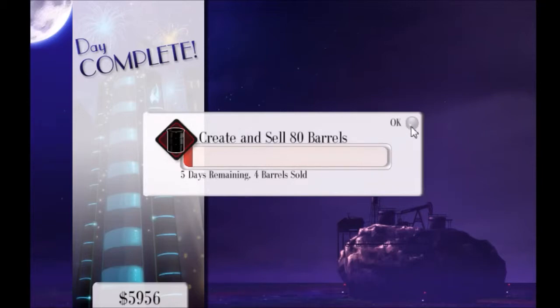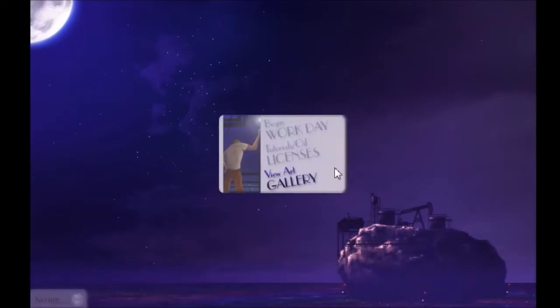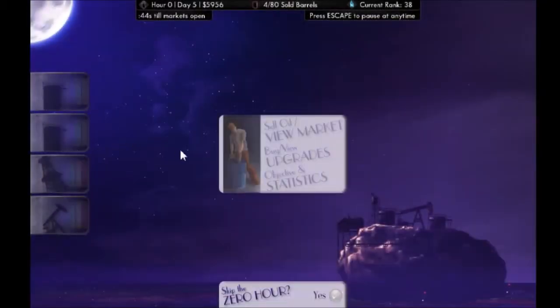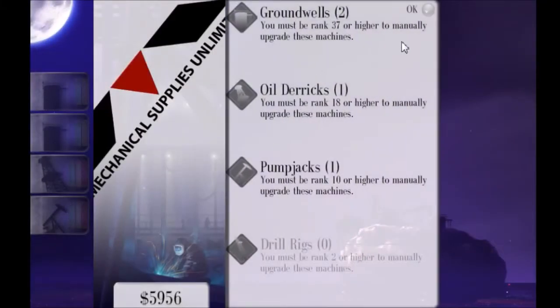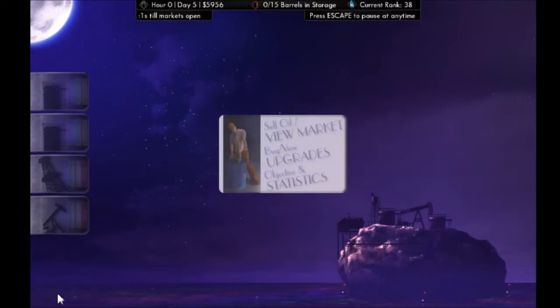So we sold four barrels of our 80 barrels that need to be sold. You always get a little worried — oh gosh, are we going to be able to make it by the end of the allotment? But you've got to remember that your machines all start off at very low levels, and when they're low levels they don't make that much oil. Your production's really, really bad. We can't buy anything now — you've got to be a really high rank to be able to manually upgrade your machines, which is kind of annoying.